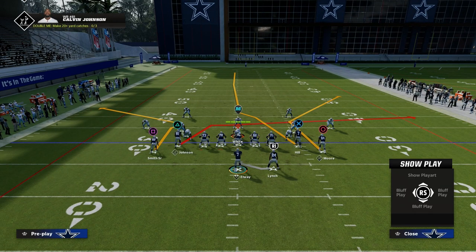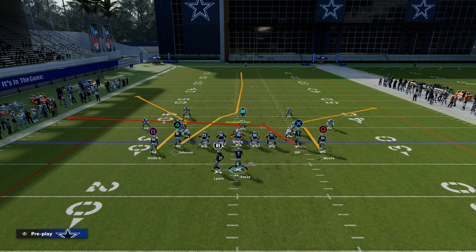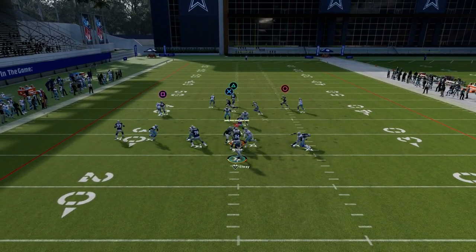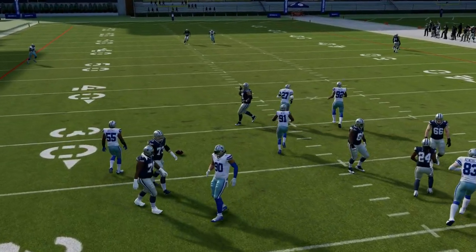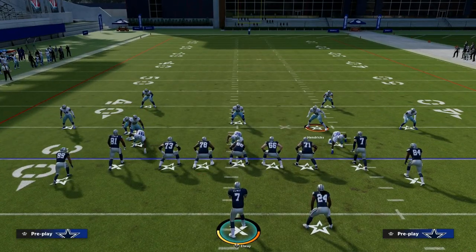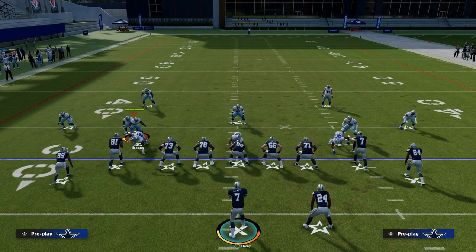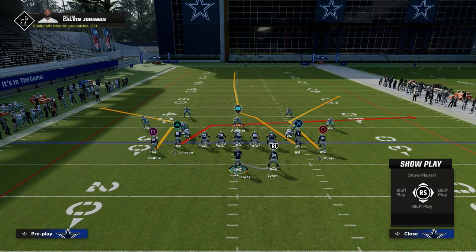One of the other keys with play action: you don't want to run play action with your running back to the left side. If I flip my formation here, if you have a right-handed quarterback and you want to run play action to the left side, yes, it does block the blitz, but you have terrible animations — it's really difficult to get the ball out quick. Whereas when you are on the right side, you're going to have a much smoother handoff animation, and that's going to allow you to have more of an opportunity to actually make something happen.